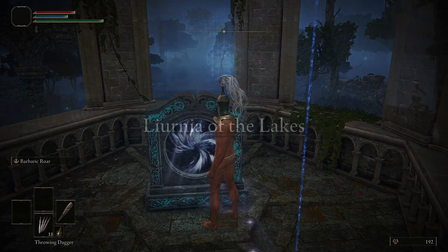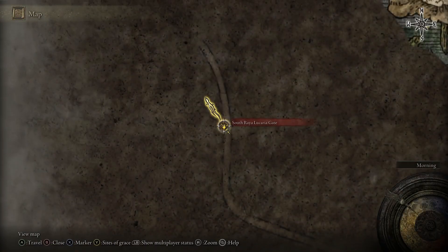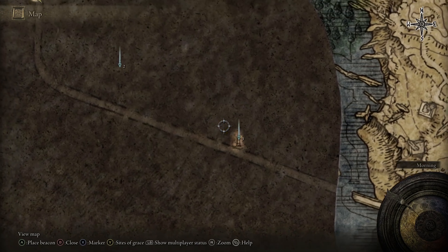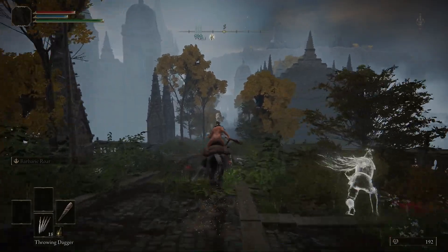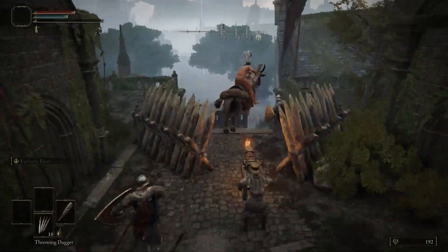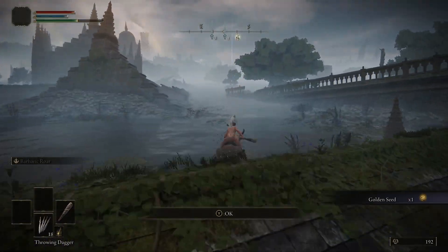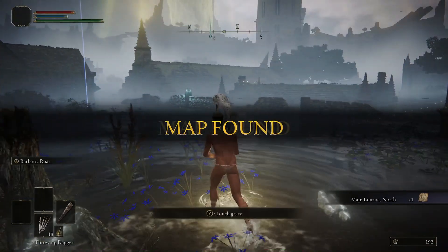There's a Site of Grace at the South Raya Lucaria Academy Gate, so make sure you grab it. If you head south from this grace through the Academy Gate Town, just outside of it there's a Golden Seed and then the map for the central part of Liurnia. Along the way there are a couple items to grab, like a Smithing Stone 3, and just outside there's a Golden Seed. Make sure you grab that to upgrade your flasks, and then it's a straight shot to the map, which also has a Site of Grace next to it.